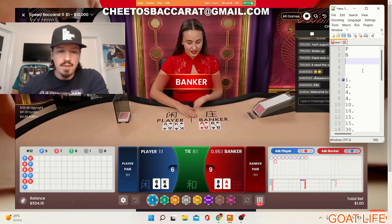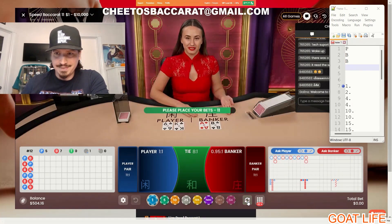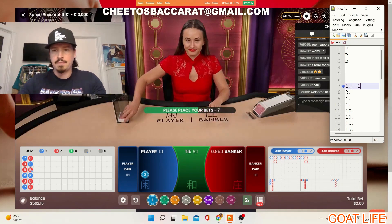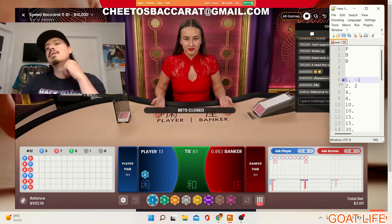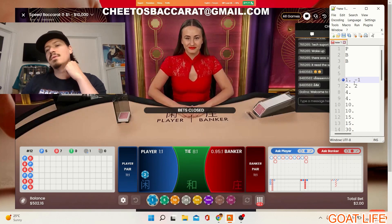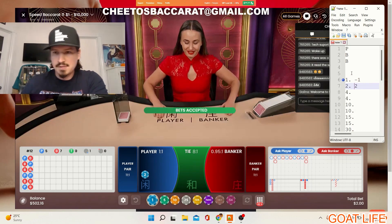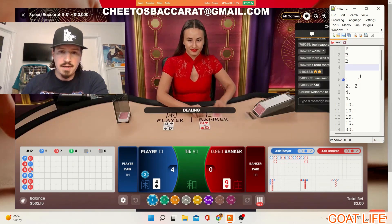All right, we're gonna stay on the player side. This is my betting progression right here on the right. Members of the group know exactly what it is. If there's a minus it means a loss, if there's a plus I won. This is my betting progression right here — let's hope to see a player.